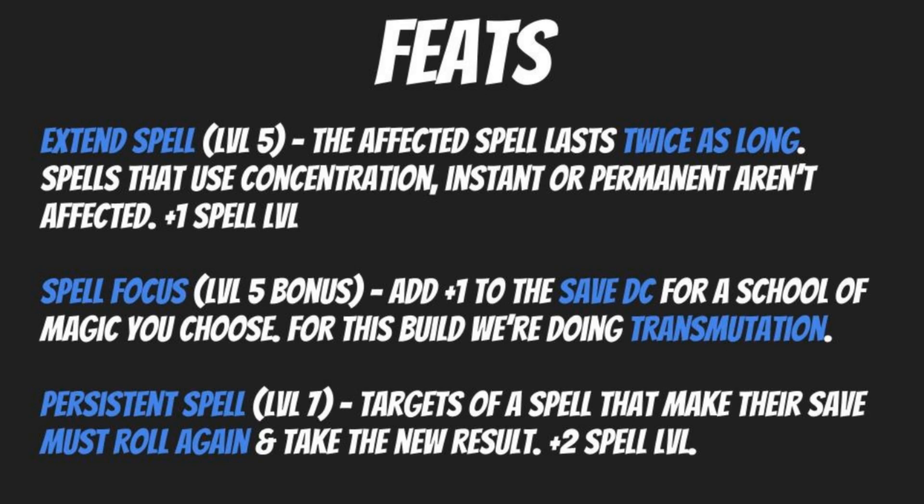Going on to level seven, we are going to grab Persistent Spell. Targets of a spell that make their save must roll again and take the new result. This increases the spell level by two, so a level two spell will now count as a level four spell. But for those effects where you really want them to land, this is going to be great — it's essentially inflicting disadvantage on an opponent.